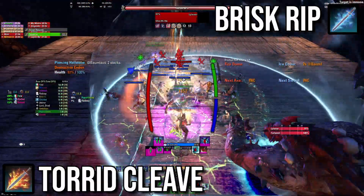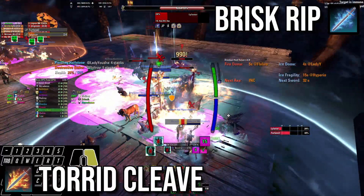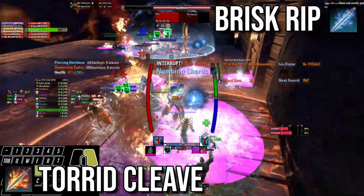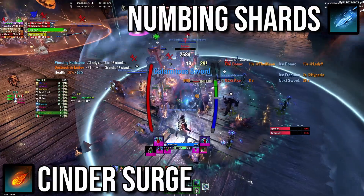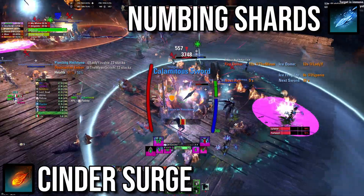Torrid Cleave and Brisk Rip shoot three AoEs in a cone in front of the boss and have a chance to apply Blacken or Glaciate dot. You want to position the boss away from the group. These will instantly kill a tank afflicted with matching weakness. The boss will also attempt to channel an ability that shoots projectiles at random group members — you can only interrupt him while he's inside an aura of opposite element.